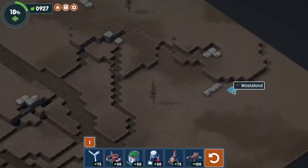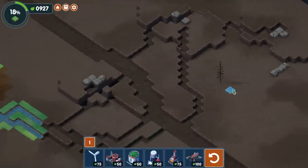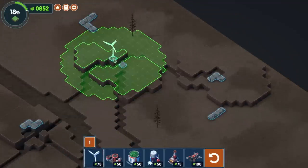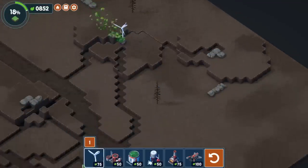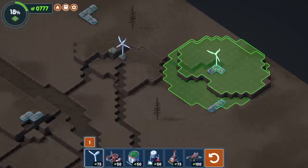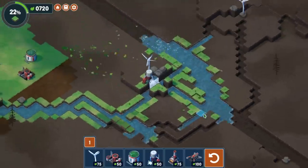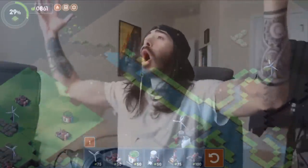The game is Terra Nil. It comes out March 28th, and the devs were kind enough to send me an early key. There's also a lot more of these high-up riverbeds that we can use to our advantage by putting down wind turbines next to all of them. And now a water pump goes in.